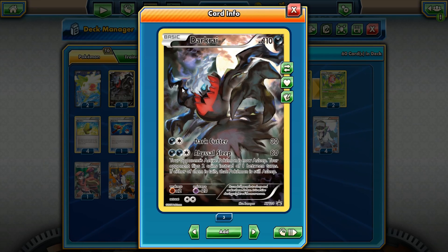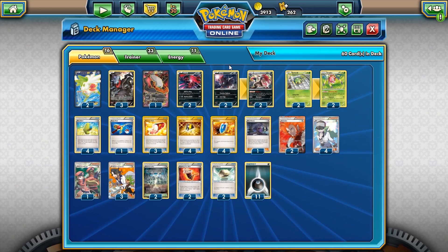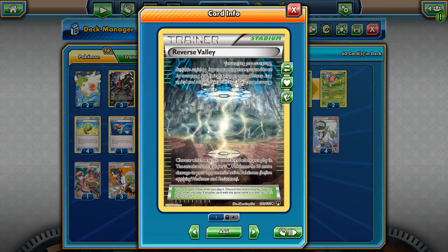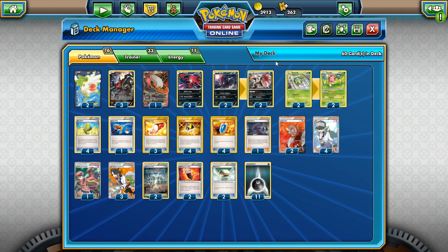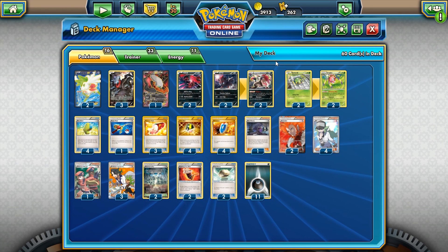It has Dark Cutter for one darkness and one colorless energy, hitting for 30. For two darkness energy and one colorless, Abyssal Sleep does 80 damage — this is our main attack. Abyssal Sleep puts your opponent's active Pokémon asleep, and your opponent has to flip two coins instead of one. If one of them is tails, the Pokémon stays asleep — it's kind of like a sleep lock. Of course there are loopholes, like Parallel City and certain stadium cards that can prevent sleep.